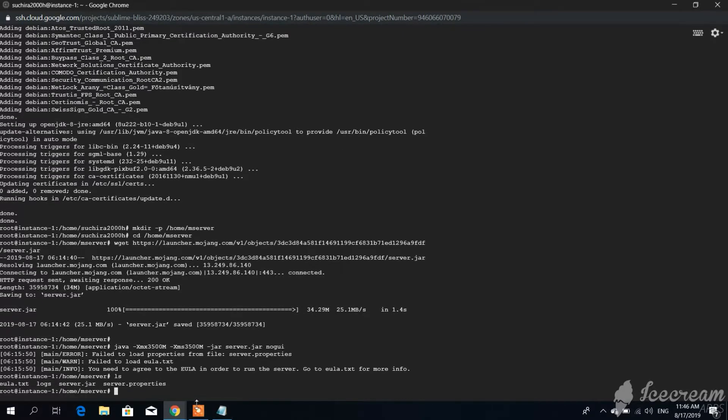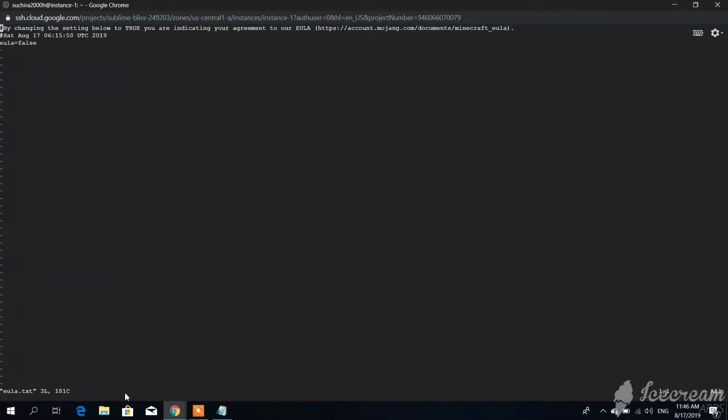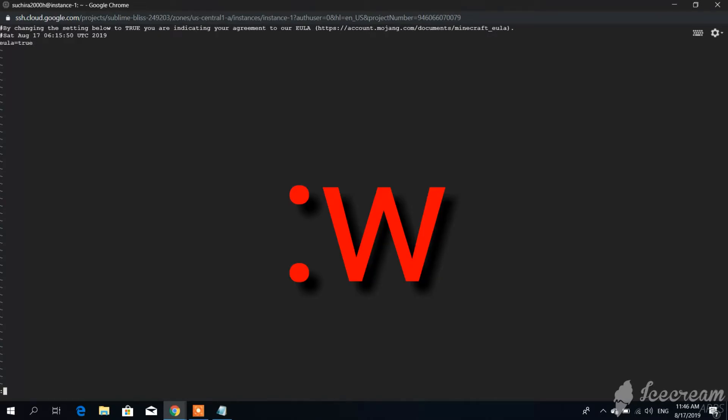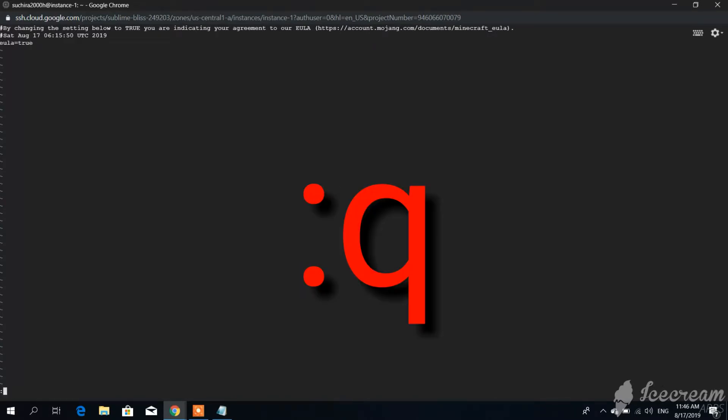We have to edit the EULA file using this command. First, click I on your keyboard to enter edit mode, then go all the way down to 'false' using your arrow keys, erase it and type 'true'. After that, click Escape to stop editing, then type this command and hit Enter to save your changes, and finally type this and hit Enter to exit.